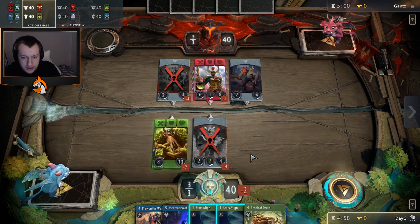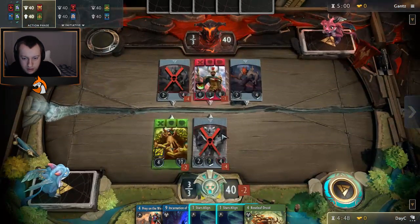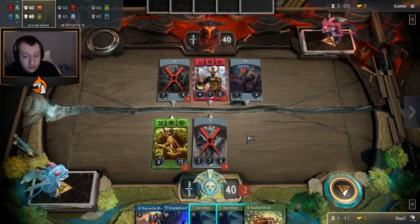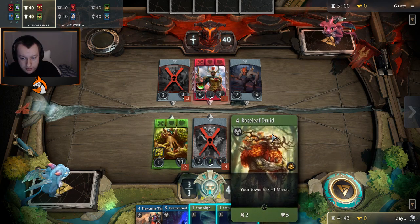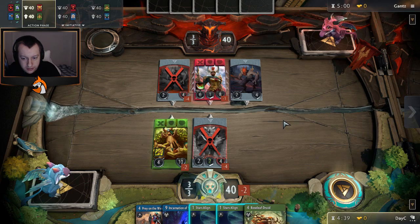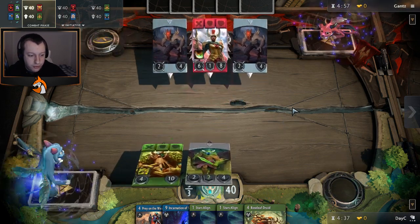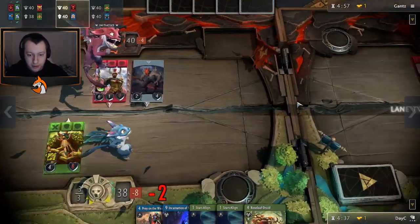Two Stars Align and a Selemene in the opening hand. That's not particularly great, but I might use one here to just get some aggro down. I can at least trade with this a little bit. That doesn't feel great though — I'll probably just leave that till the next turn. I don't need to rush putting minions out.